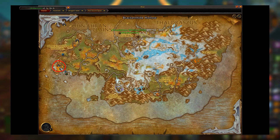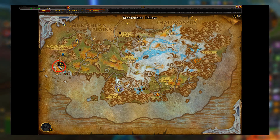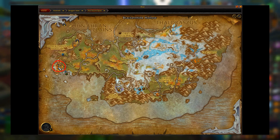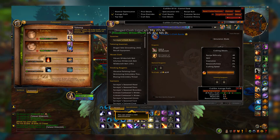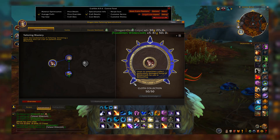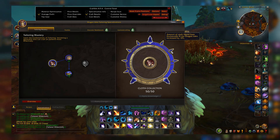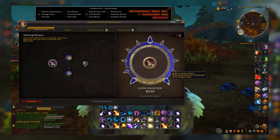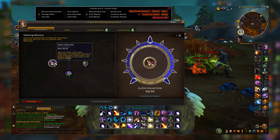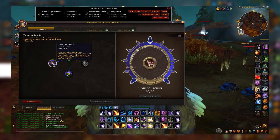This is where the farm is located — in the Azure Span, at this location right down in the bottom left-hand corner. To do this efficiently you want a two-by-four, so two groups of four people each, which is a total of eight people. You're also going to need Tailoring, and you want to max out Cloth Collection. You actually need Cloth Collection to be able to get the Frostbitten Wilder cloth to drop in the first place, and by having it maxed out it will increase the amount of cloth you get from the farm.